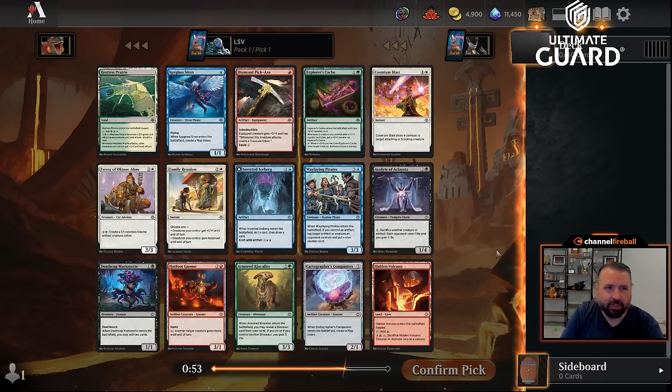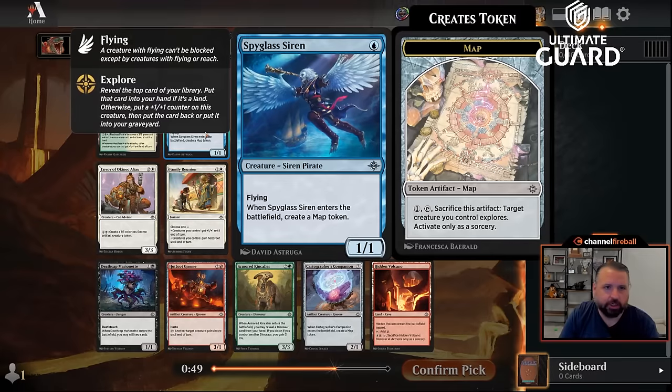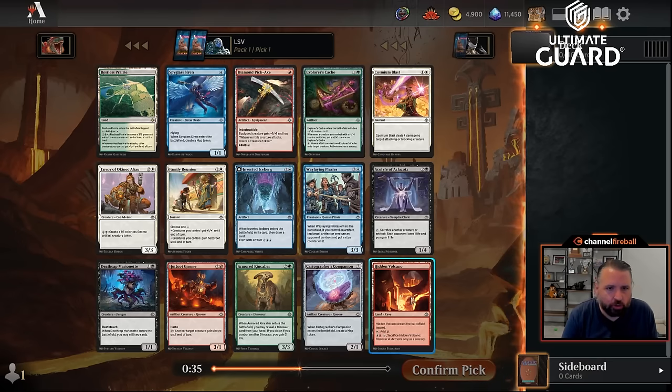Welcome to another Lost Caverns of Ixalan draft on ChannelFireball.com. This draft is brought to you by Spyglass Siren and Ultimate Guard, sponsor of Team CFP. Spyglass Siren is excellent — a one-mana one-one flyer is already good for this format, and it makes a map token so it's often a two-two or draws you a land. Really good card.